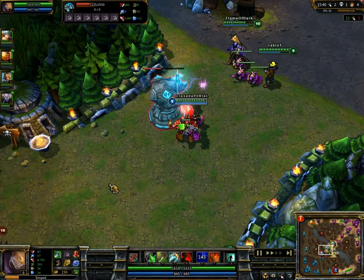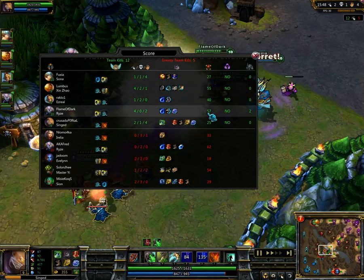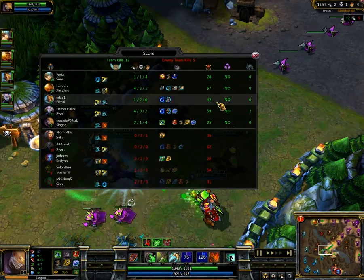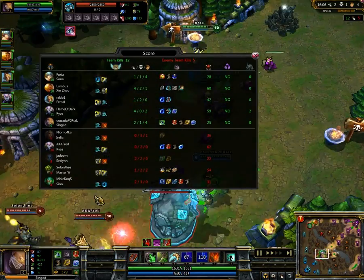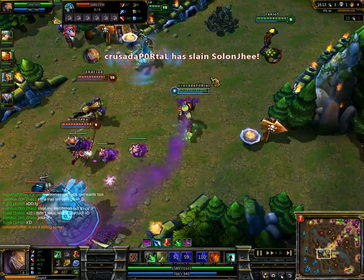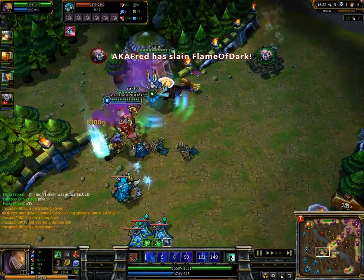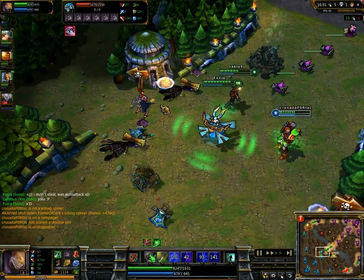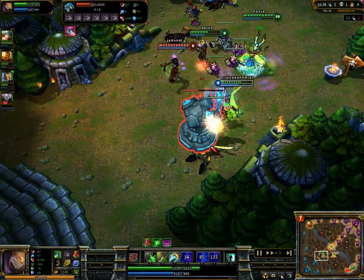Singed will have some trouble farming early on as we saw — he is at 25 minion kills. Ryze is at double that. The mid hasn't been doing a great job; he's only at 40 where he should be around 80 or maybe even higher, because he's been losing his lane mostly. Singed going in up to the turrets, and Ryze is very very low on health when he came running back in — that was just a waste of gold, just giving it to your opponent.